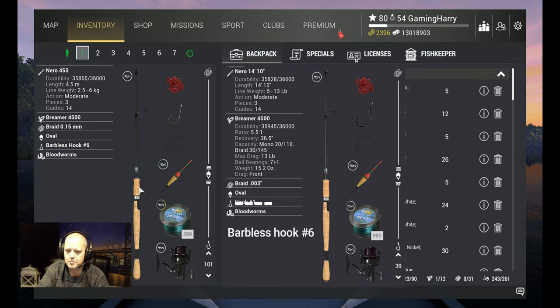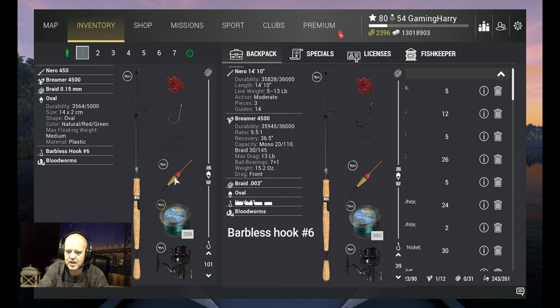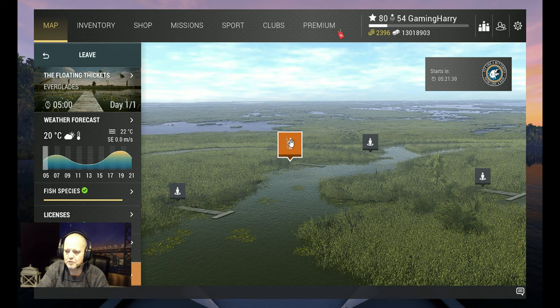I use the Nero 450 — that's a six kilogram rod. On there I got the Brema 4500, that's 5.9 kilograms. Line: grade 0.15, six kilograms. I use an oval hook size 6 barbless, because remember guys, barbless will always give you 20% extra XP. And the bait is bloodworms.